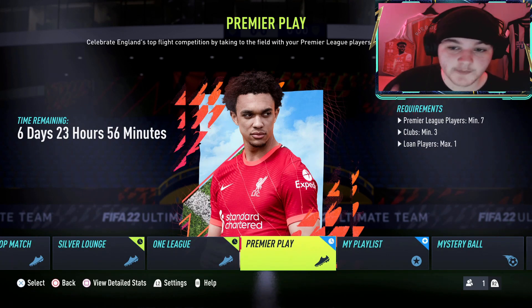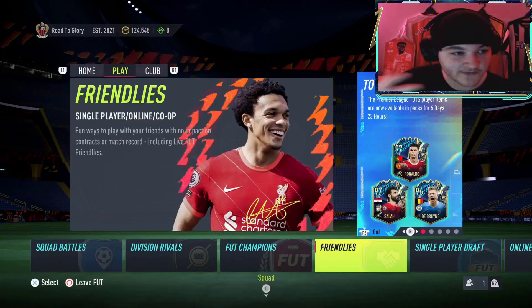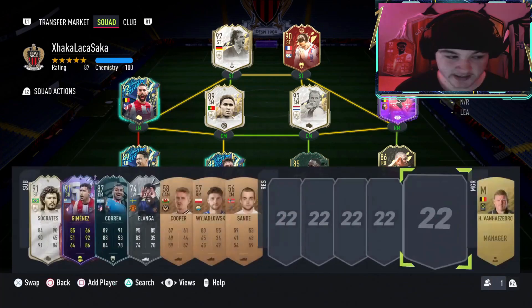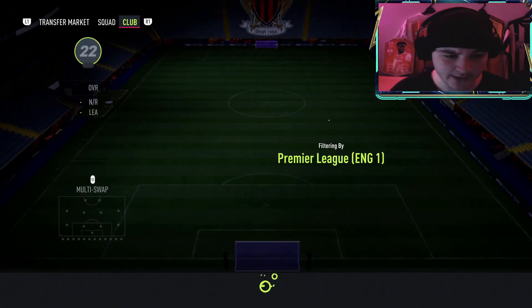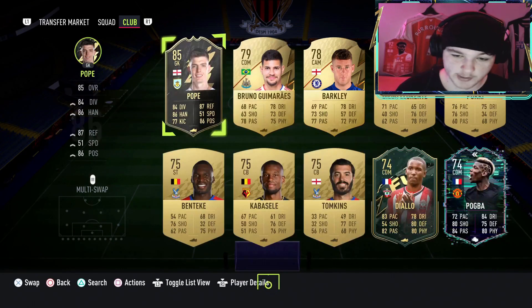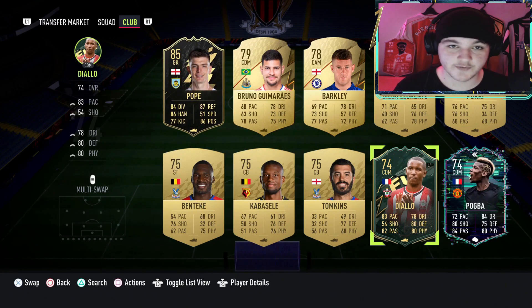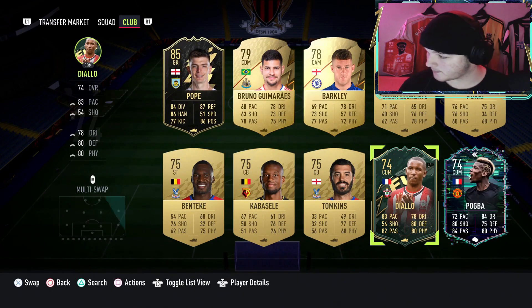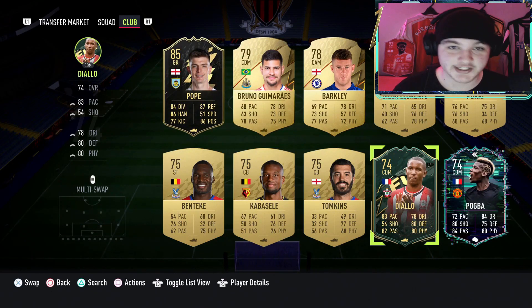Now for the squad builder - first of all, if you're building this squad, I would search your club for Premier League players. There's no gold rare requirement on it. So search your club, apply a Premier League filter, have a look what you're working with and go from there. For example, I could use my Pope or silver lads, because this account doesn't have many Premier League players. But for the sake of the squad builder and for those who may not have a big budget, I'm just going to build a squad between maybe 20 and 30 thousand coins - a cheap meta Premier League squad.